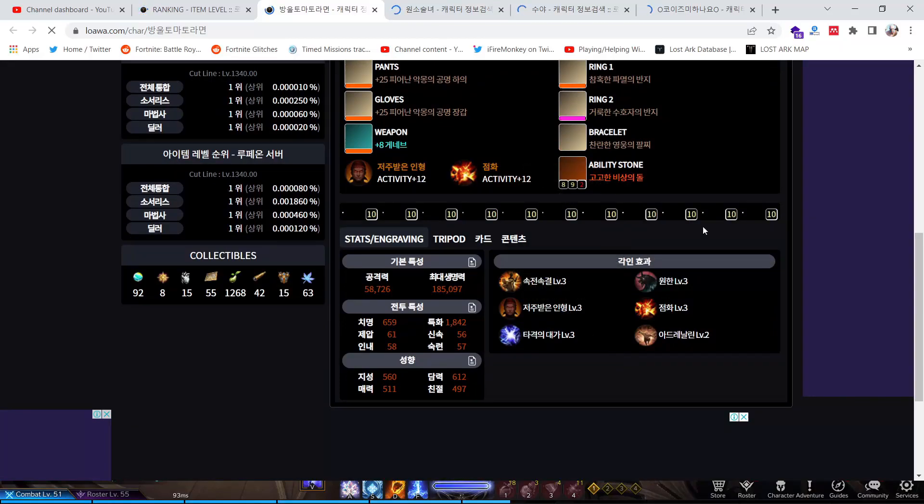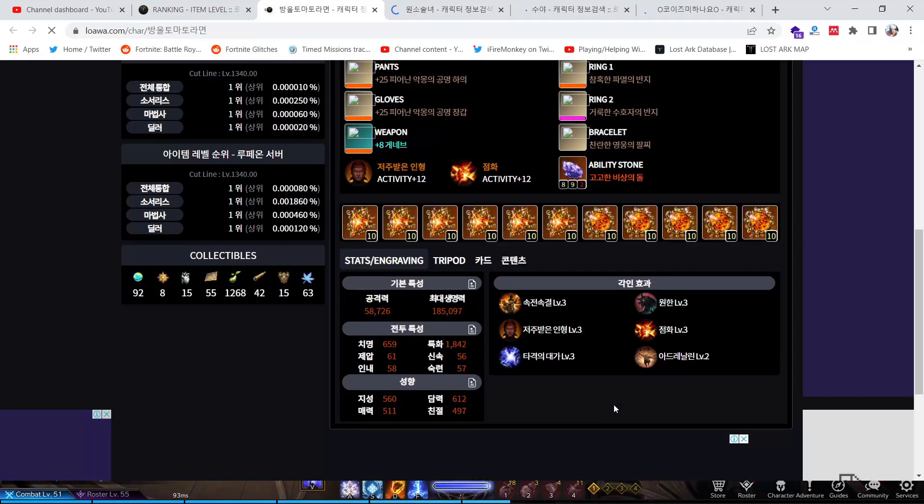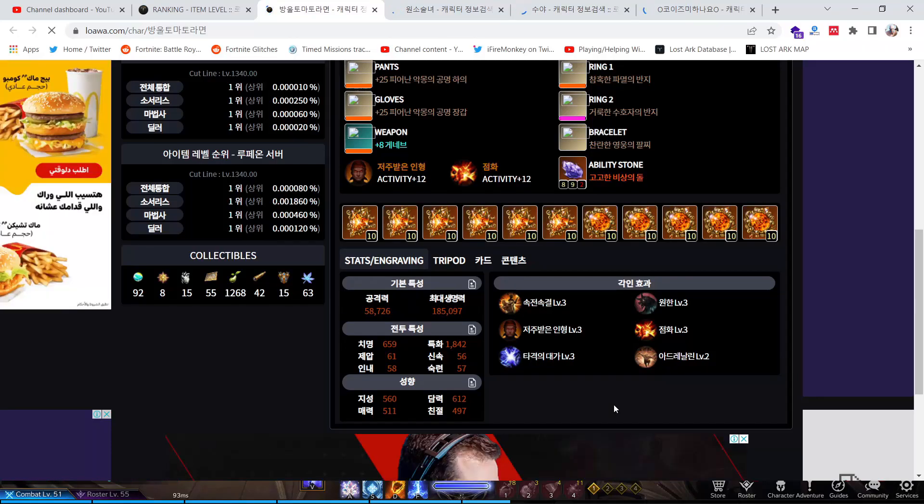In most Sorceress builds you'll notice they have a lot of engravings, and this is normal because in Tier 3 you can actually get 5 engravings easily. But in Tier 1 and Tier 2 you can get a max of 2 engravings. In Tier 3 you need to test how many engravings you can get and what type, because the monsters in Tier 3 are completely different and way harder.